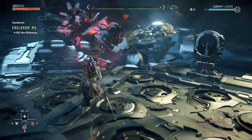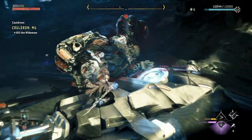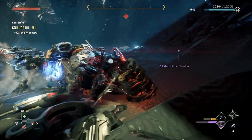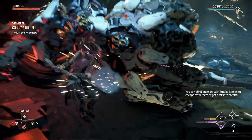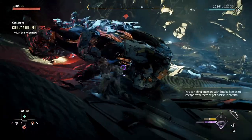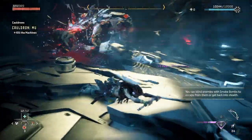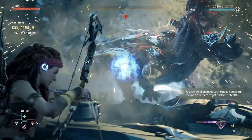Once the Widemaw stands, I search for the best opportunities to follow up with heavy attacks, once again knocking it down. With the second Widemaw in the fight, I make sure to always put the downed Widemaw between us. From here I will always focus on performing heavy attacks and detonating any resonator blasts.